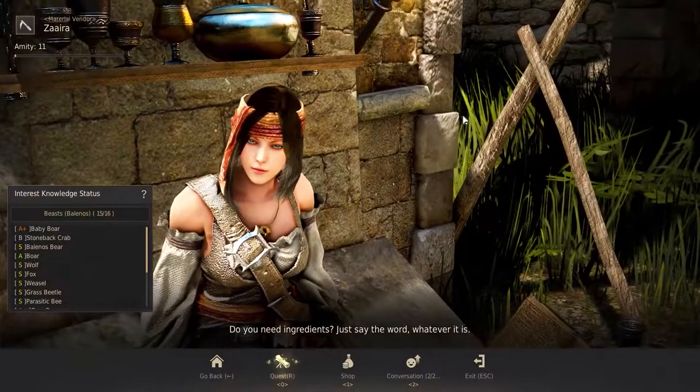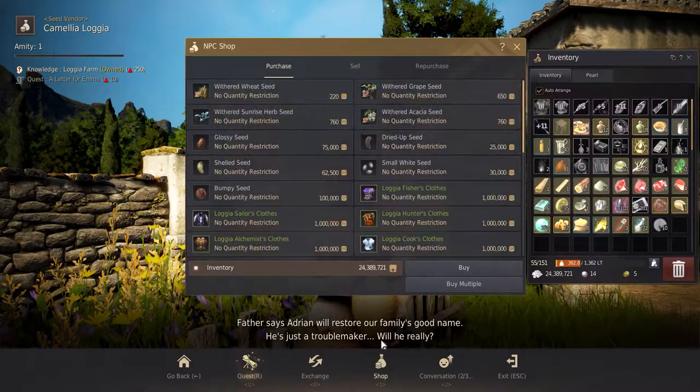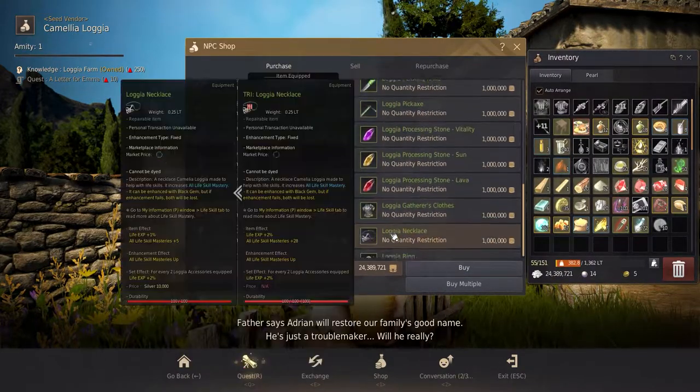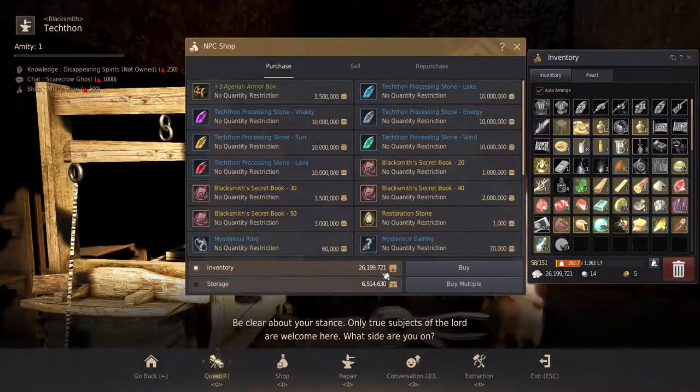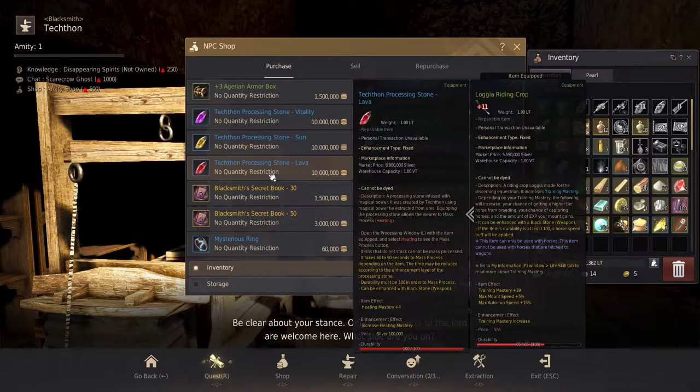To get these stones, head over to the tool vendor in Velia, or head over to Loggia Farm and talk to Camilla — you can directly buy Loggia life skill items there. Heading over to Tekthon in Heidel will let you buy his related processing stones.